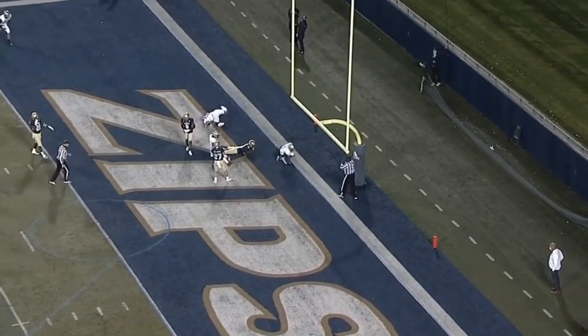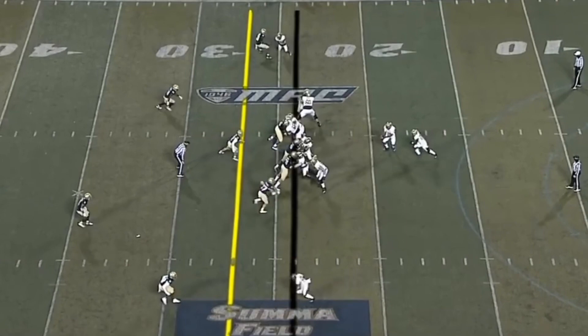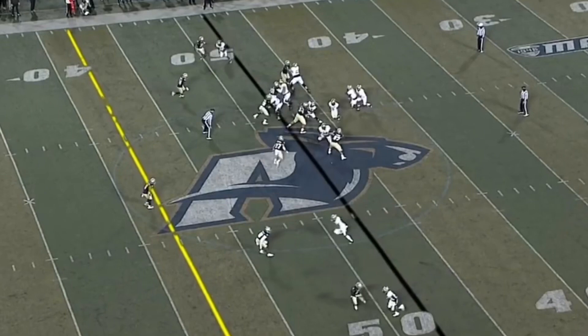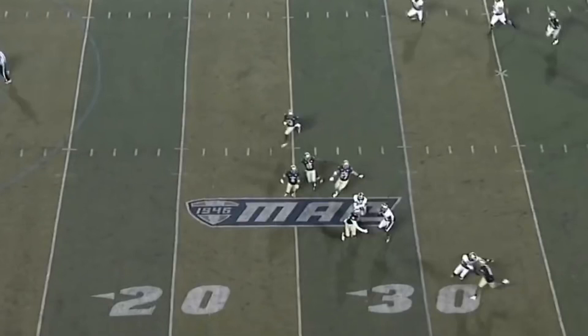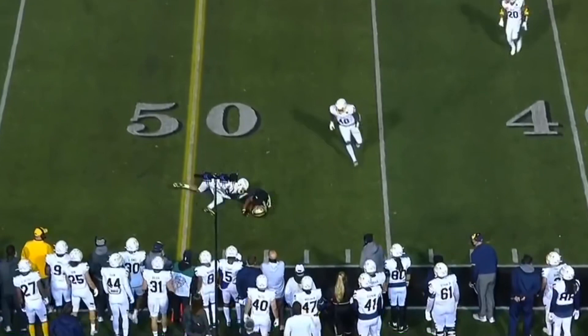Looking to throw to the right side — did he get it through? He did! That's Dwayne Eskridge. This time the fake to Tyler, the throw, and room to run. Dwayne Eskridge takes it to the house! They'll throw instead and another big play for the offense. Eskridge now reversing field and brought down finally.